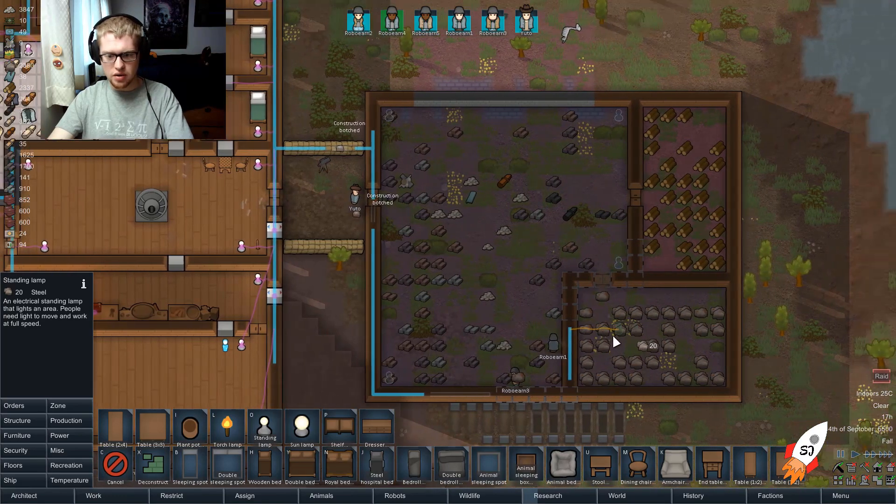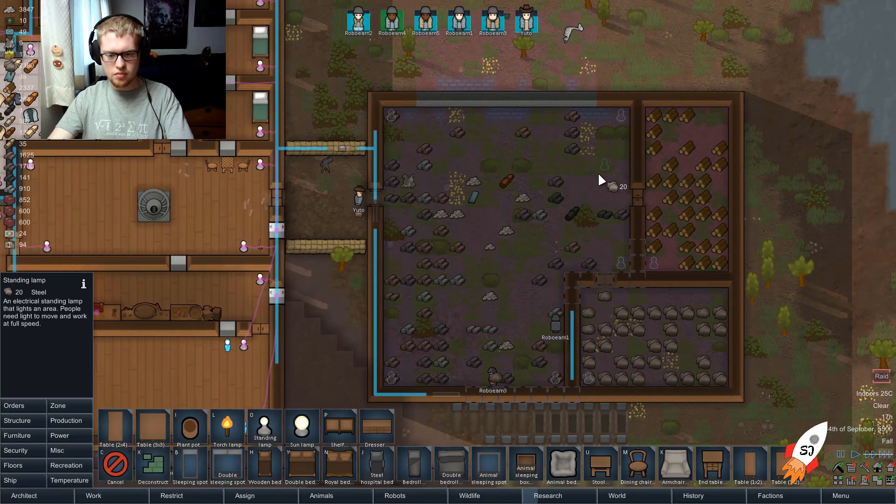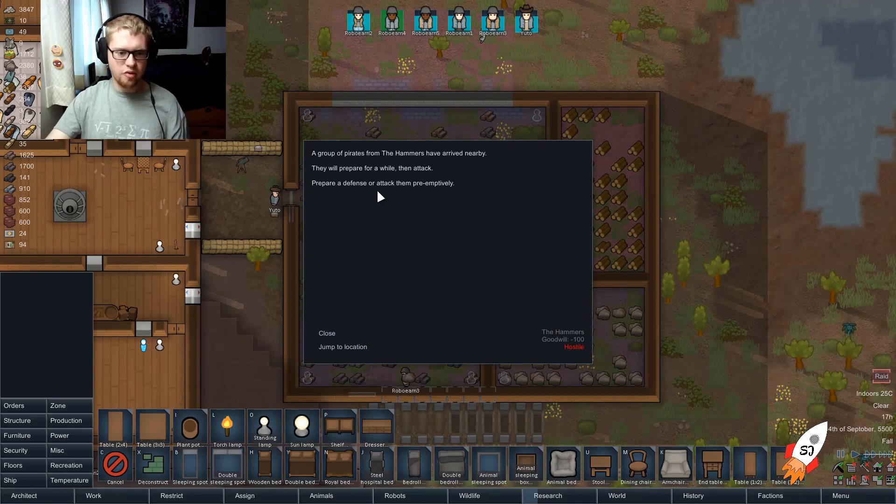A raid! Why is there a raid? A group of pirates from the Hammers have arrived nearby. They'll prepare for a while, then attack. Prepare defenses or attack preemptively.